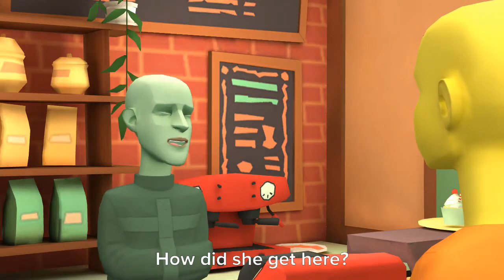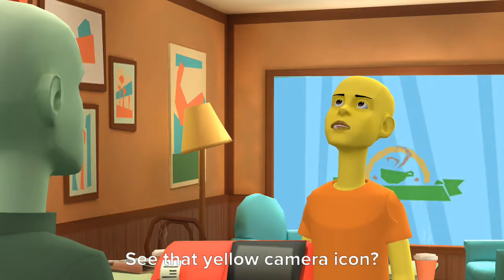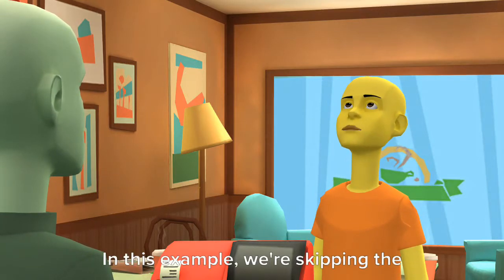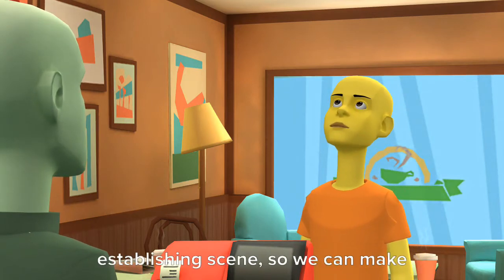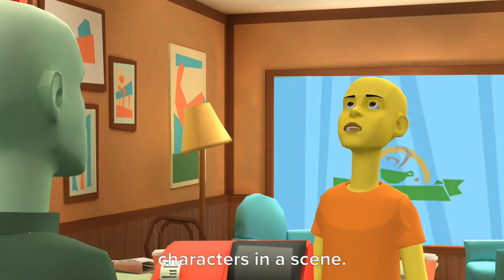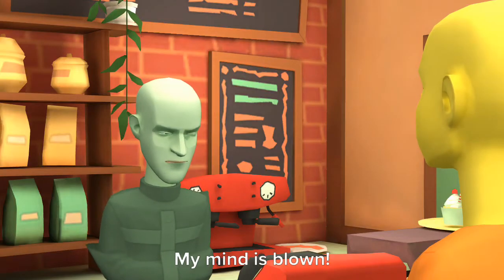How did she get here? See the yellow camera icon? It opens up the advanced camera controls. In this example, we're skipping the establishing scene, so we can make it look like we have more than two characters in a scene. My mind is blown.